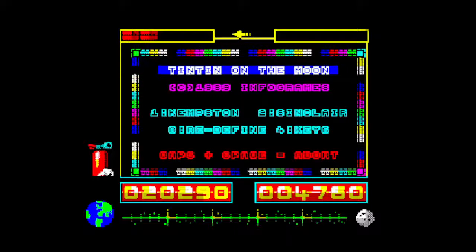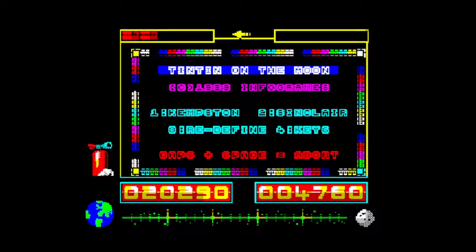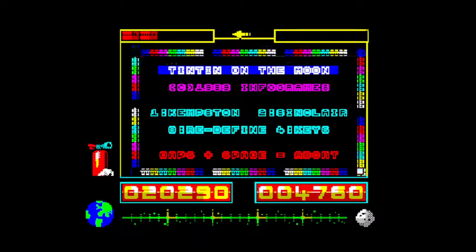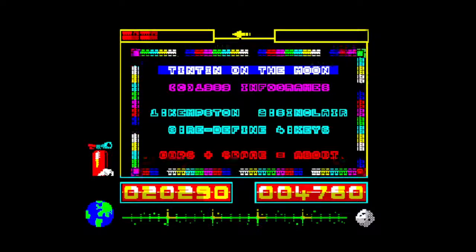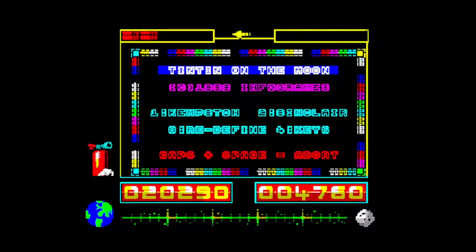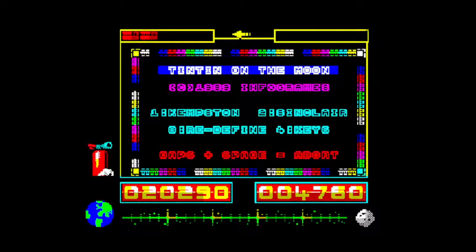Graphics: considering the colour attribute limitations of the Spectrum, they managed to get in quite a bit of colour. Tintin is in monochrome, which makes a lot of sense given how much he interacts with things. With the exception of Frank Wolf, Captain Haddock, Professor Calculus and Colonel Jorgen himself have all had colour applied without causing too many attribute problems — very clever use of colour, and the characters are still pretty recognisable, especially Captain Haddock.